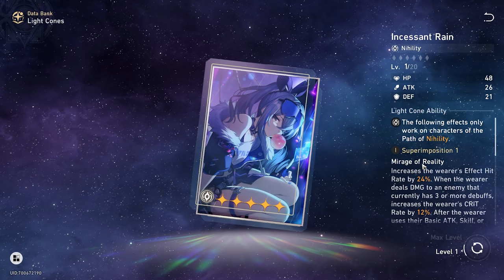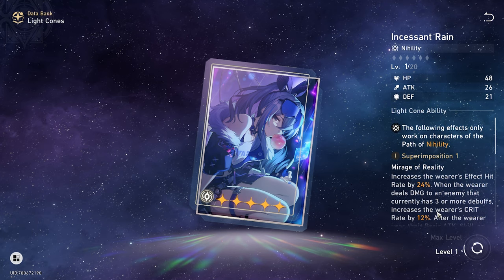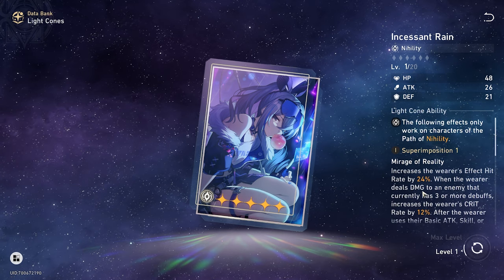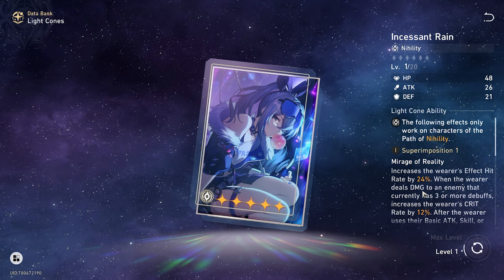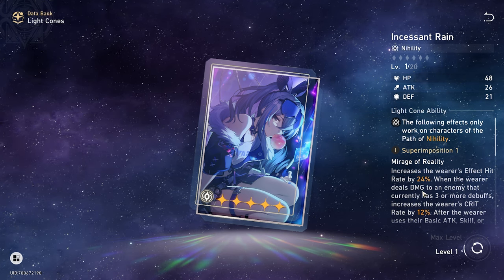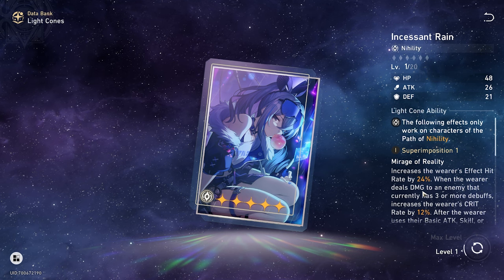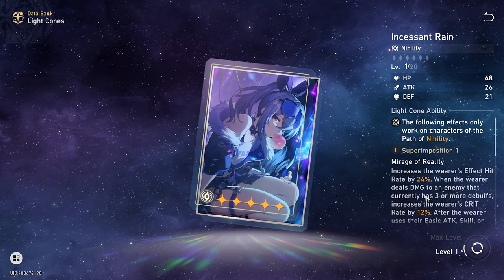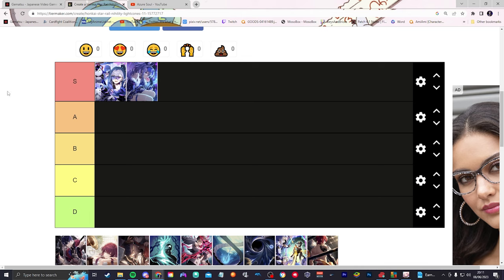With the free event LC being number one, Incessant Rain would be her second best. I'm not saying this light cone is trash — it is absolutely fire. But it doesn't beat our free refinement 5 event light cone. Because of that, it will still be S tier, because it's literally her next best light cone. These are like her best two light cones.